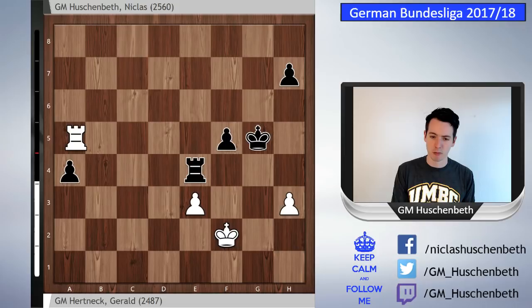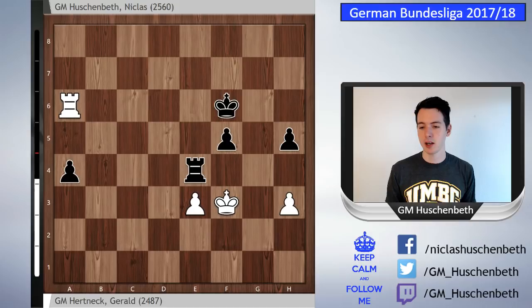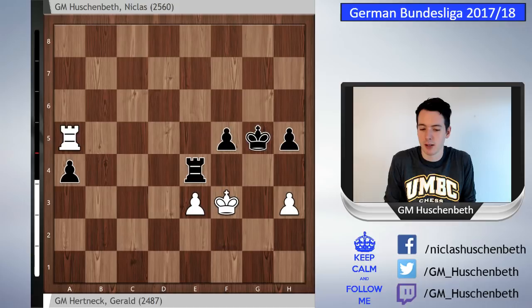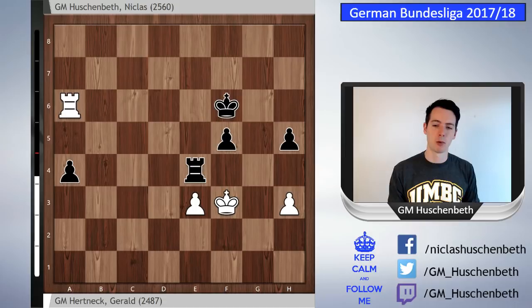Now I play king f6, king f3, h5. But he just gives checks. The problem is I cannot make any progress — so rook a5. I can play h4 but it doesn't matter. He just plays rook a6 again and I don't see a way to make progress. Maybe at some point I can go f4, but ultimately it's also a draw — still probably a better try than what I did in the game.